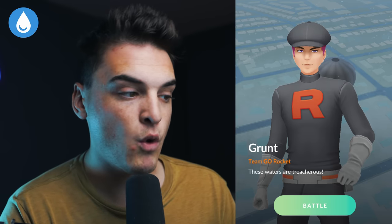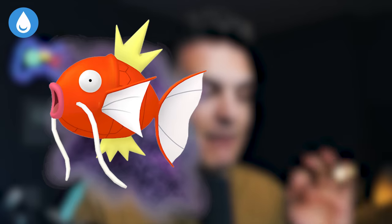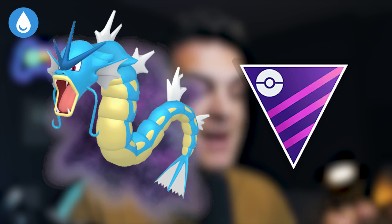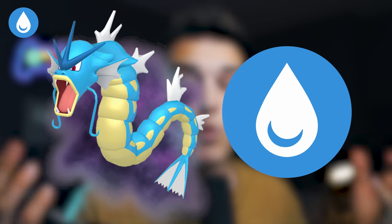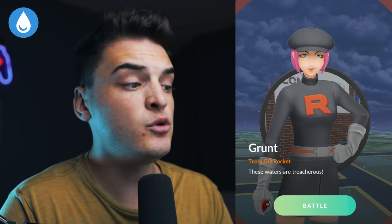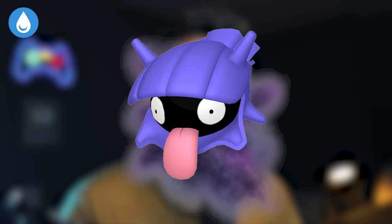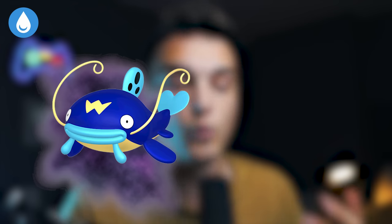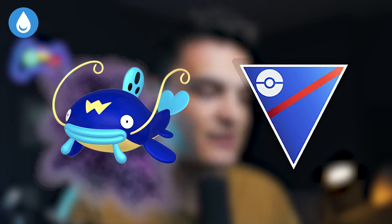The Water Grunt has different encounters depending on gender. If you find a male Water Grunt, you get Shadow Magikarp — which into Shadow Gyarados is a very good Master League Pokemon and decent Water-type Raid attacker. If it's female, you get Shadow Psyduck, Shadow Shellder, or the new Shadow Barboach. Shadow Barboach is the best to grab, as Shadow Wishcash sees some play in the Great League.